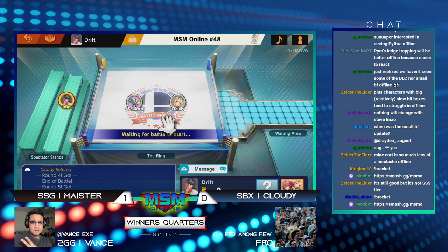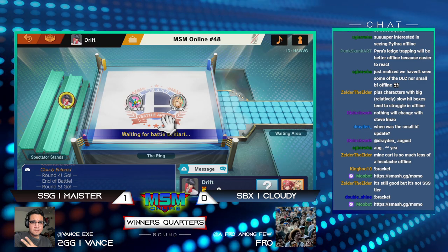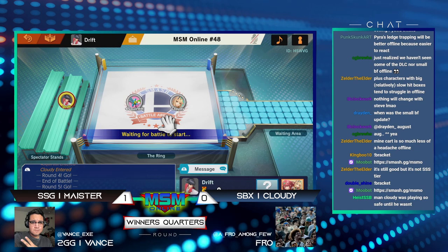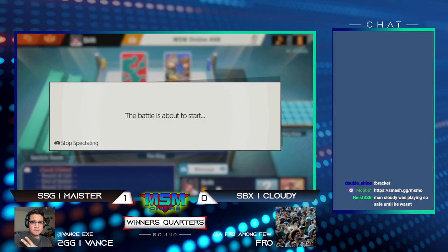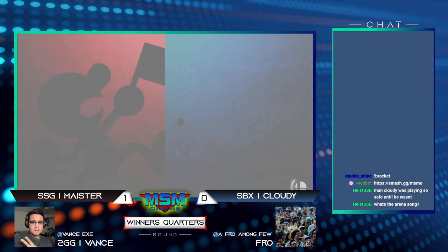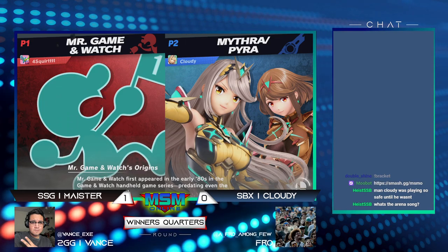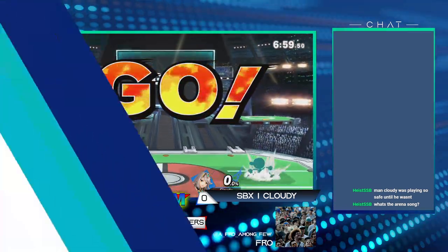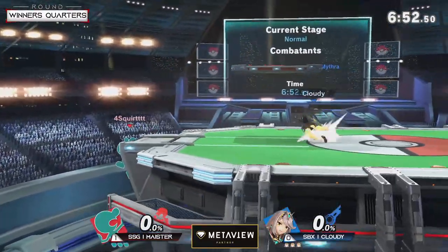That was really smart. You have to remember, even though that move looks scary, you can still hit her — it's very similar to hitting Sephiroth after Octaslash, or hitting Fox or Falco after Foxfire. You just have to have a move that lasts a while. In Game & Watch's case it's usually forward air or back air. If you have projectiles, those will definitely stop Photon Edge. The move is scary, but you can definitely punish your opponent for going for it. That's really good on Cloudy to understand he has to play as safe as possible.